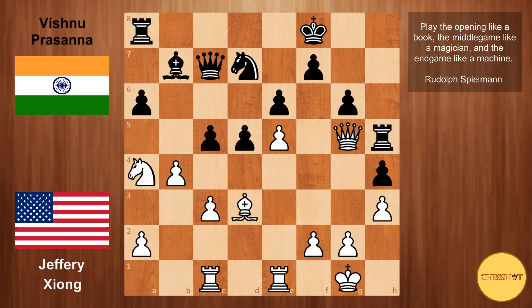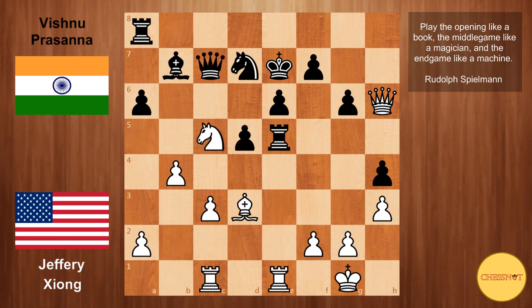Rook to h5 — this is a mistake from black because after queen to f4, white now threatens bishop takes g6 because this pawn is pinned, and black cannot close the position with c4. So black goes rook takes e5. Jeffrey gives a check, king e7, we have knight takes c5, knight takes c5, b takes c5, and now the b-file is open for white and his initiative is starting to grow.